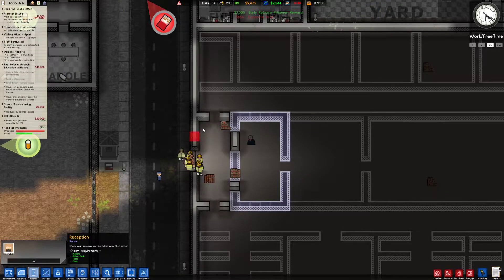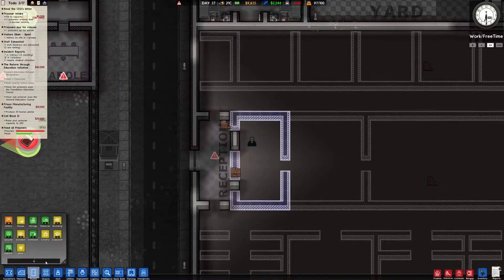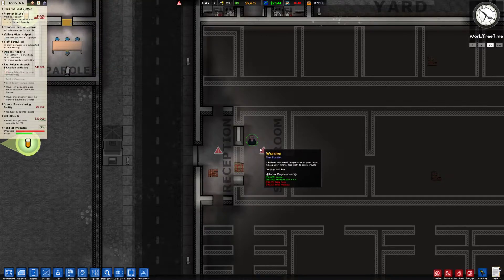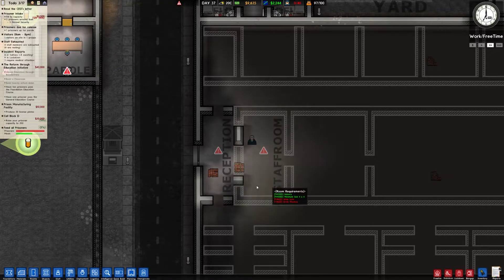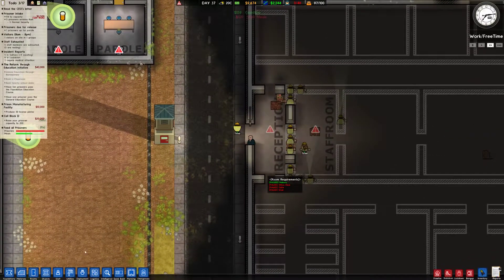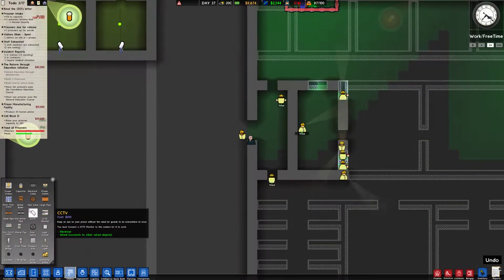We need to increase our capacity to 200 prisoners, though we're not going to do it straight off the bat. We're only going to fit about 55 in this new section, which isn't a super huge amount but it's a start. As the cash starts to flow in, we'll buy the next section down here and extend each cell block by another five cells to hit that target.